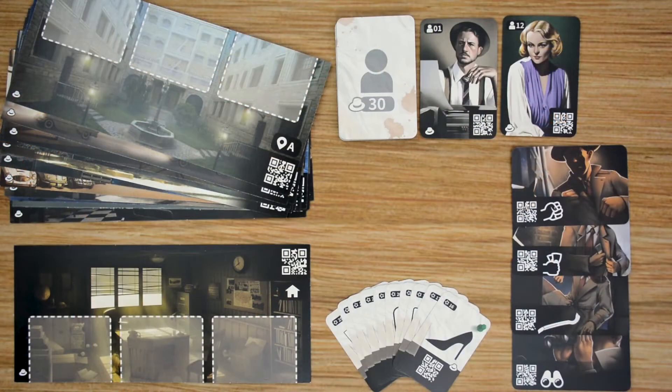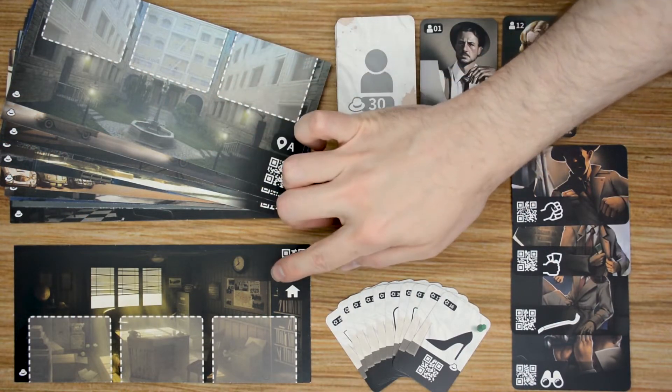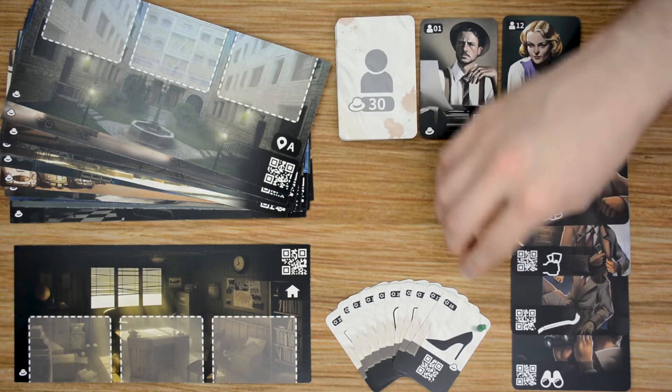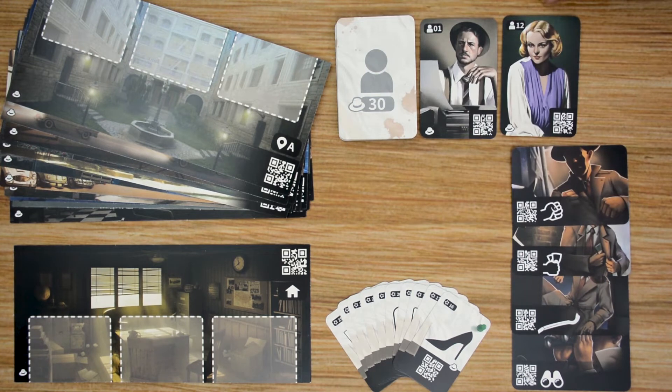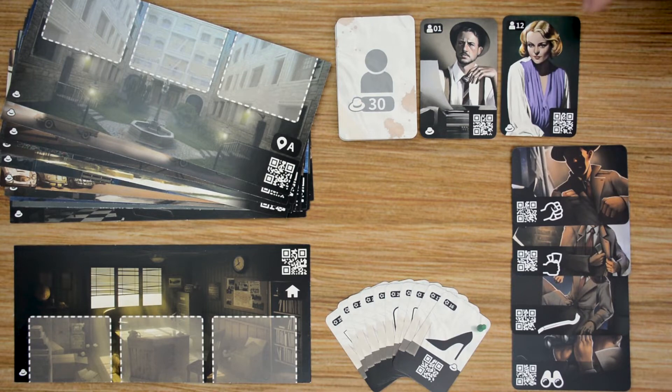So let's head to the table and I'll teach you guys how to play. First, let's start out by looking at what comes in the box. You're going to get 15 brand new locations, including a home location. You'll have 10 new special item cards and 30 new character cards, and each one of these is going to have brand new artwork on it, giving a different perspective that takes you back to the age of Noir — some really interesting art with that.